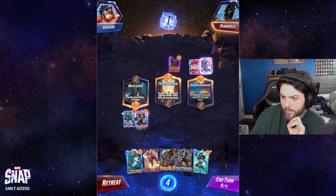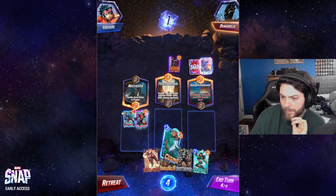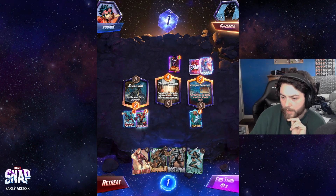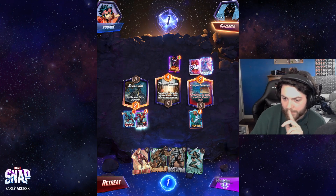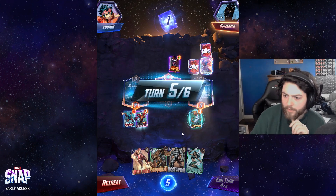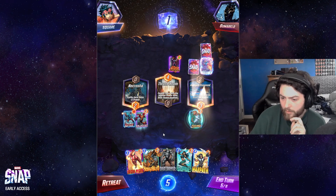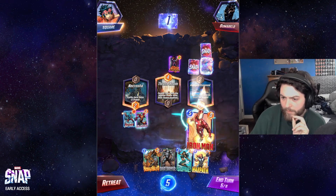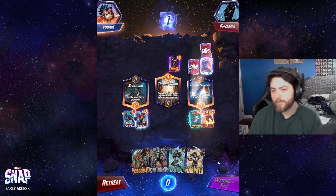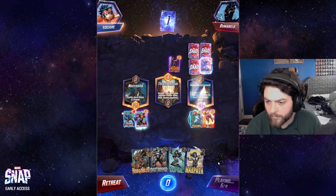Maybe I do just Cosmo here, and I don't know what they're pulling here, but Cosmo here and then I can Iron Man or something — because it doesn't really matter that much. I'm just blocking their on-reveal effects for later in the game potentially. I'll just Iron Man to keep it honest. I am Iron Man.